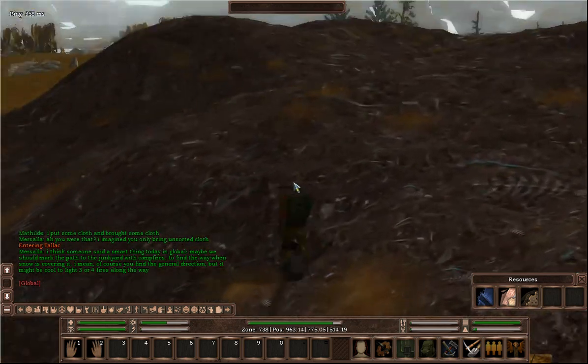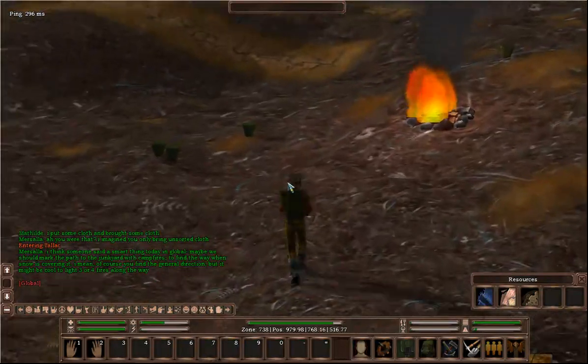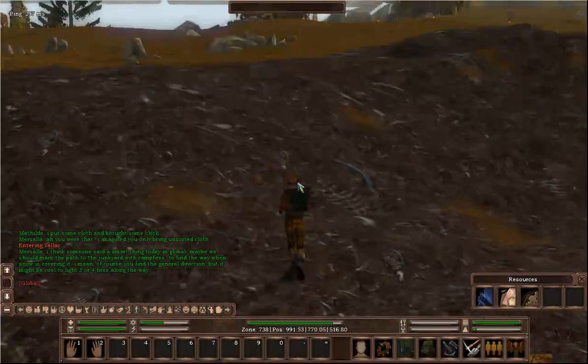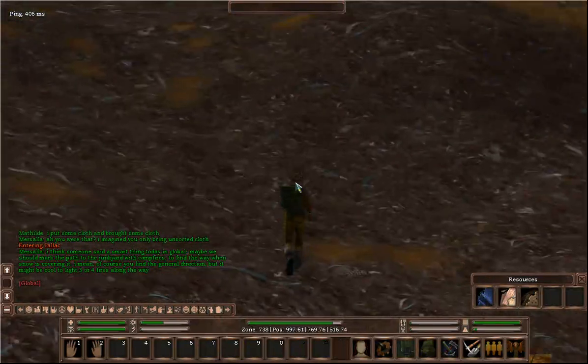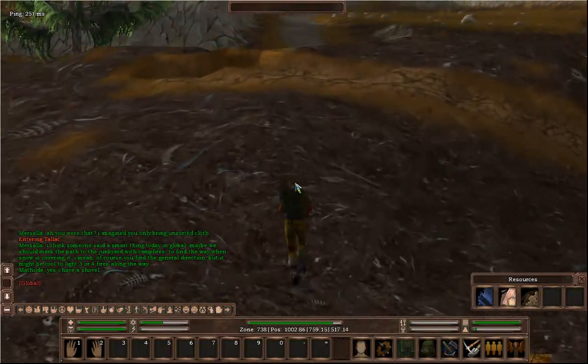And you will see what's available to scavenge where you're stood. As you walk around, you can actually see that it's going to change. I would like to have some metal, but metal is quite a hard resource to find at the moment because everything seems to require metal.